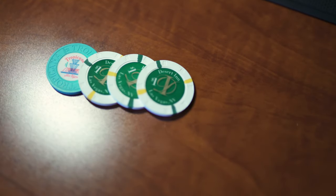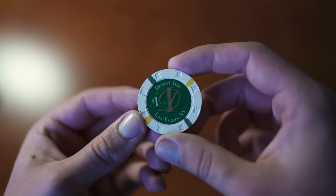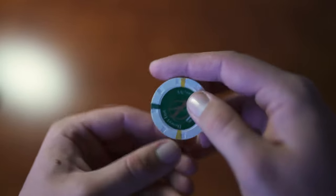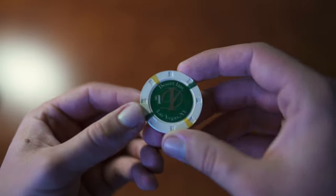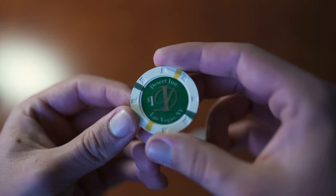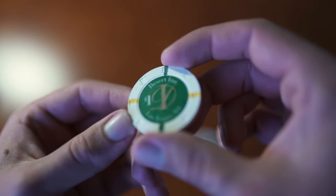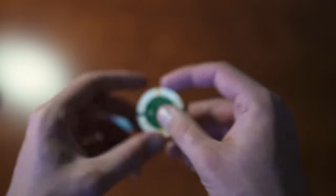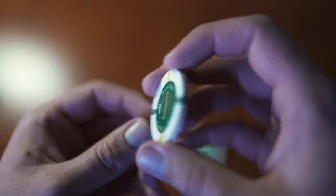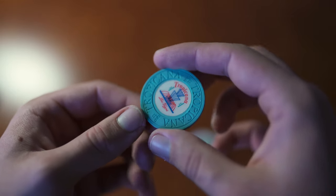These next three chips are Di $1 chips, all in mint condition. There's a hat and cane in the middle but I guess the camera didn't pick it up. I like these — they're super clean with a nice color scheme. And here's a Tropicana $1 as well — house mold, super clean and mint condition.